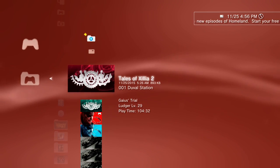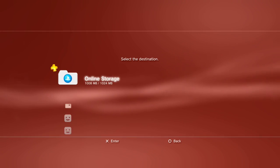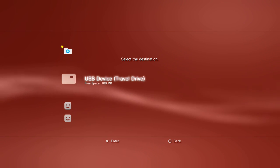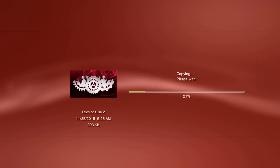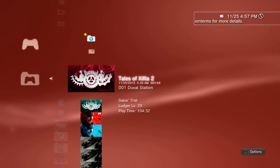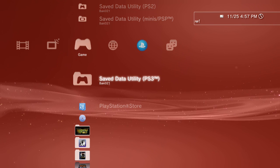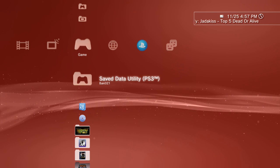You have to look for the save that you want to copy — in my case it's going to be this game. After that you want to copy it to your flash drive; in my case it's this one right here. The copying process shouldn't take a long time at all. After that you want to go back, and now that I have it on the flash drive, connect it to your computer.